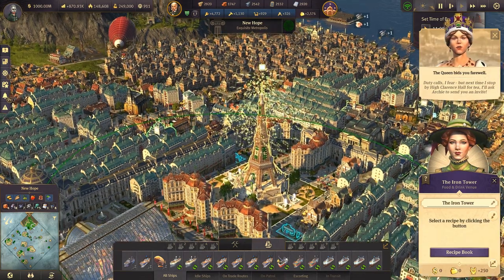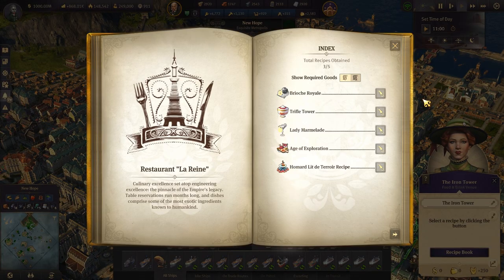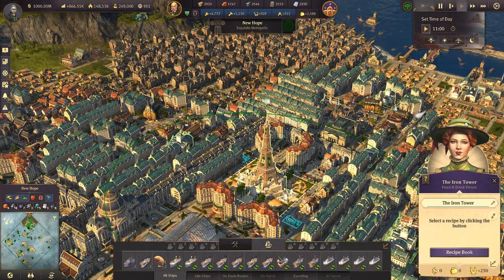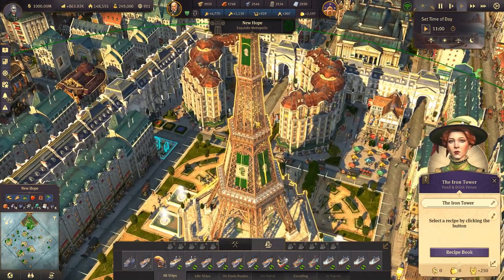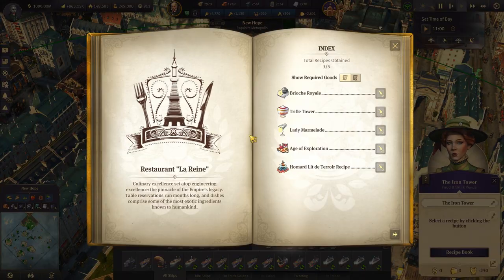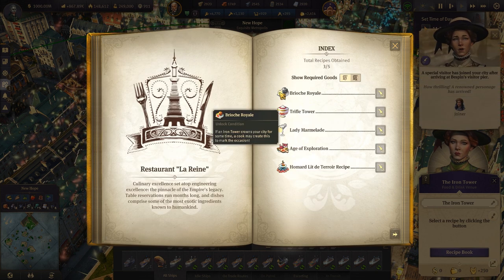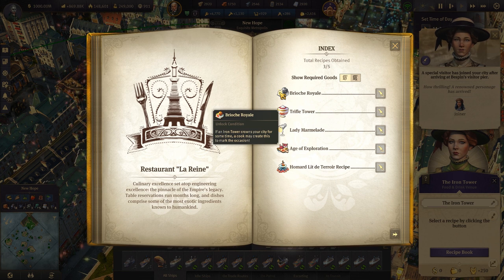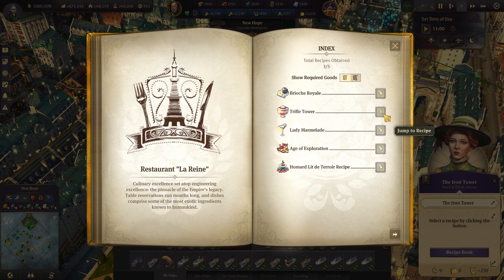We got the recipe book in here, inside our Iron Tower — which means that this is also a restaurant inside, like on the top floor. We can make the Trifle Tower. Let's dive into the recipes. This right now is locked — if you check the conditions, the personage has arrived. We just need to wait and this will be unlocked. The next one: progress to the tourist quest line to unlock — so we're going to unlock this also.